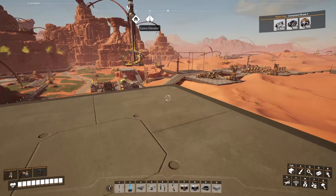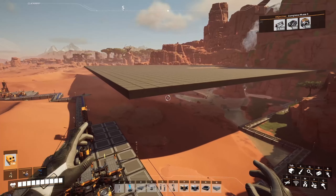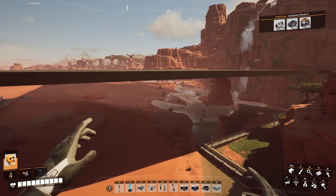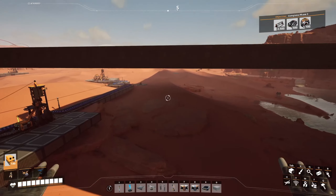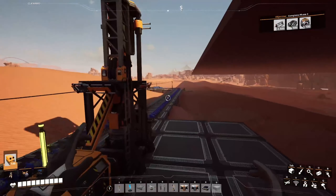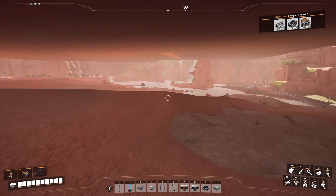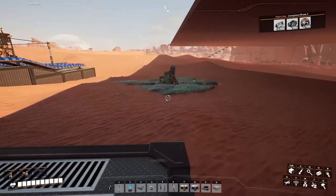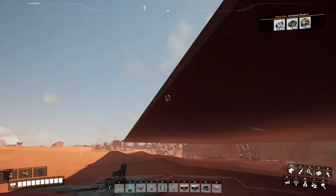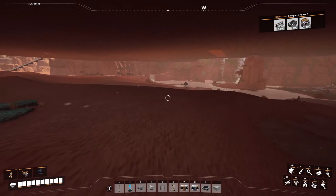First things first, I have added a huge platform. This is where we are going to do the bulk of the main factory. I raised it quite a bit off the ground because this is actually going to extend even farther — this is just kind of the start of it. That will leave a huge area underneath that is pretty open, but I wanted to be able to place the miners here and not have to work around it on the main floor.